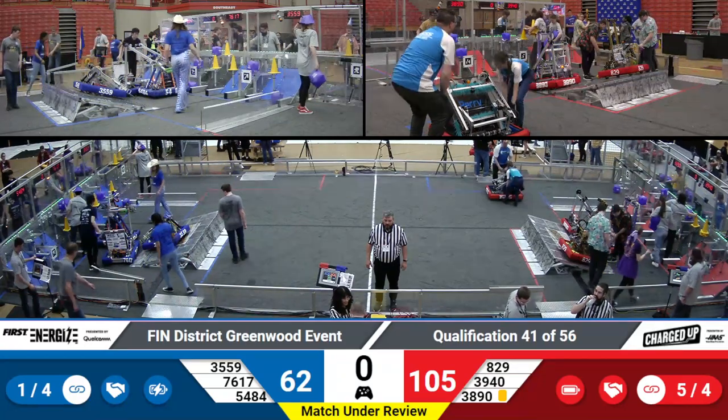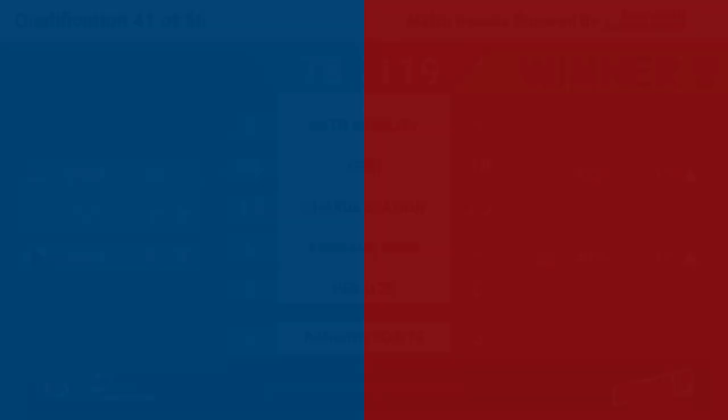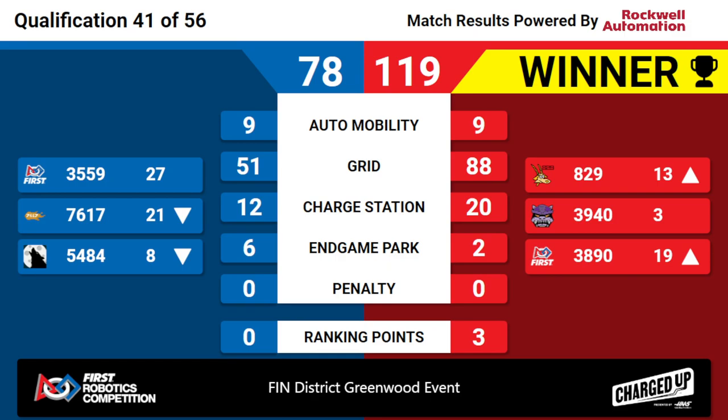We have your scores. The winners of Quals Match 42 — it's the Red Alliance. Red Alliance winning 119 to Blue's 78. That's going to drop 54-84 Wolf back down into the 8th-ranked spot. 3940 going to keep their 3rd-ranked position. It's going to be the second-to-last match at the end of the day, with the last match coming up soon. Congratulations to the Red Alliance winning Quals Match 41 here at the Finn District Greenwood event.